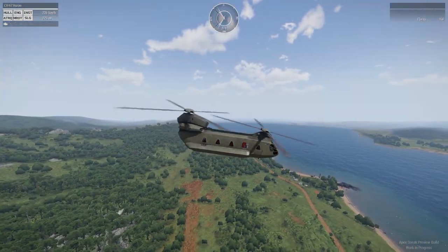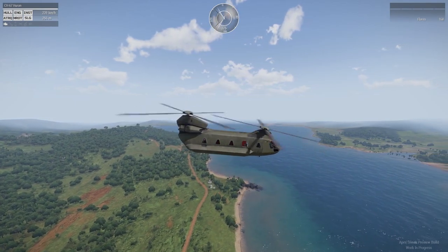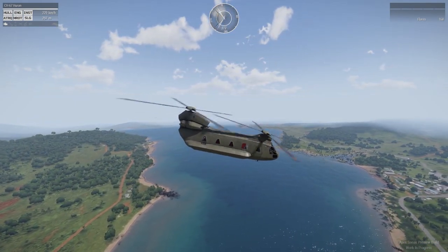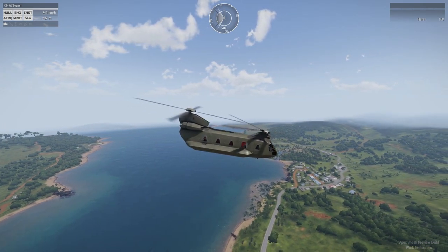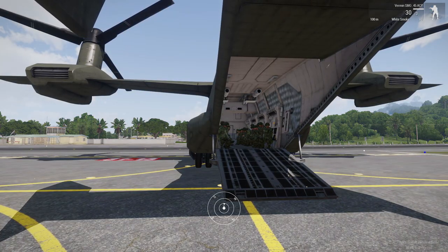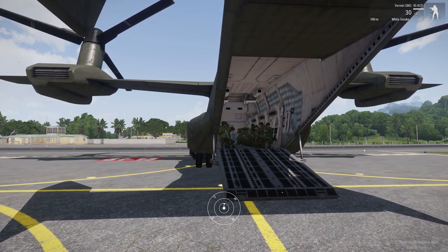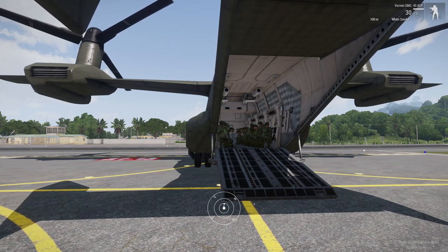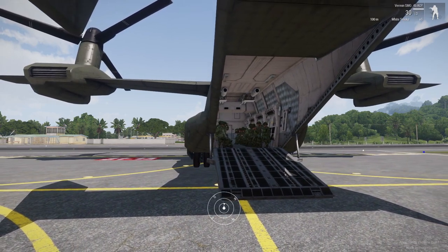Even though the Blackfish is a bit sluggish compared to a transport heli, it's really no contest. The biggest transport heli in the game, the Huron, is only about half as fast and doesn't climb anywhere near as well. Not only is it faster than a heli, the Blackfish can also carry up to 32 passengers — twice as many as the Huron or the Mohawk. So even if it's not as fast as a jet, it's still the most effective way to move troops around.